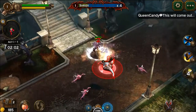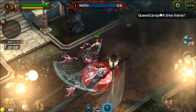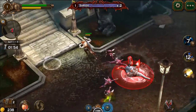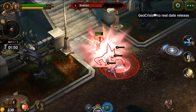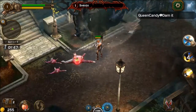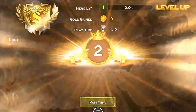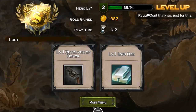The boss is called Shriek — a little bit easier than that previous stanky breath dude. He's got two more health bars. We got him! Something nice drops.